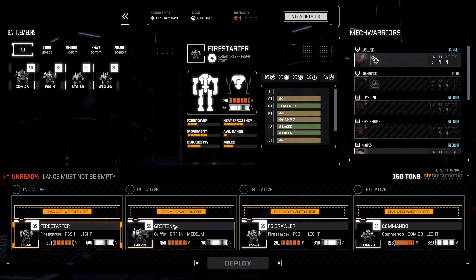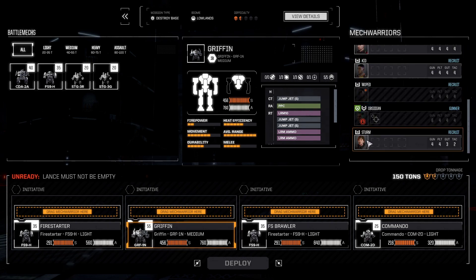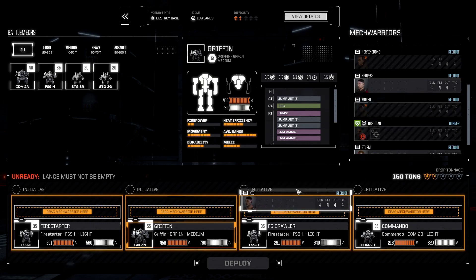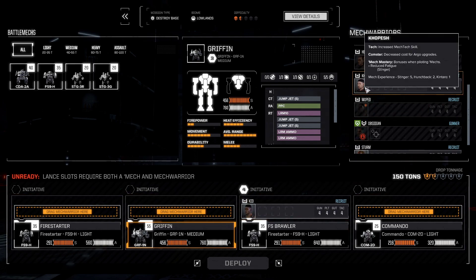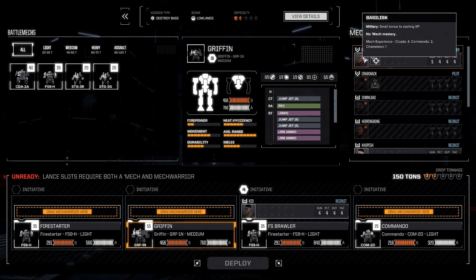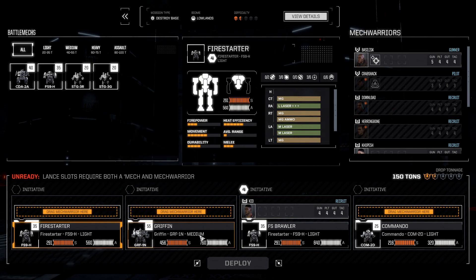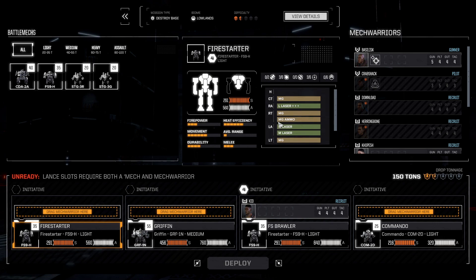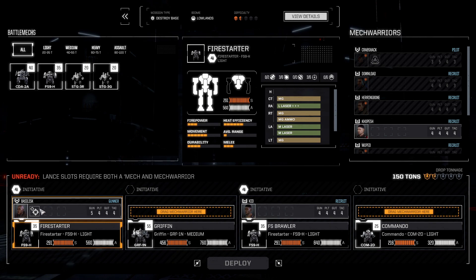Our big Basilisk. We've got our Griffon. Setting these guys up. Sturm, I think, is the Stinger. We're probably going to take her along anyway. We can put Kid in a Fire Starter — let's put him probably in the brawler. Kopech here is probably the Stinger as well. Basilisk was our Commando. But we need Basilisk to go probably in the Fire Starter or the Griffon. I think we'll put Basilisk in the Fire Starter. It's got more weapons so he can use his guns a little bit better.